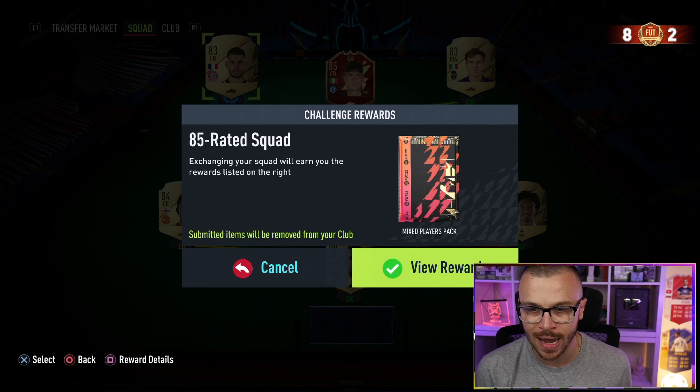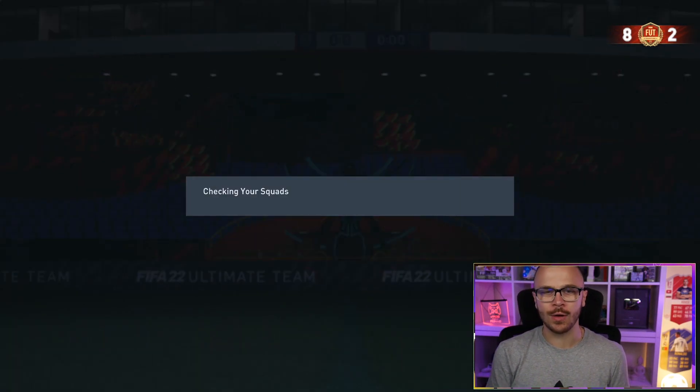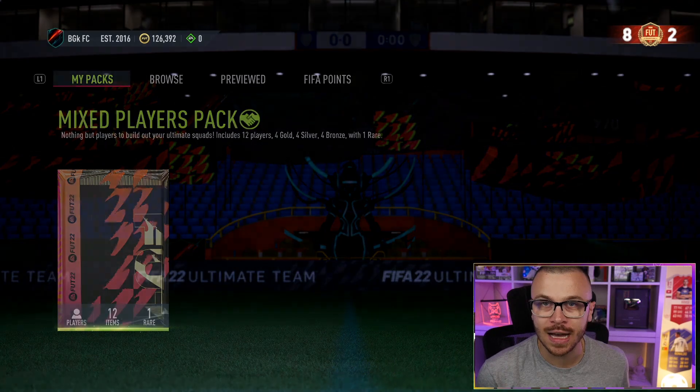I'm not gonna spend a single penny on the SBC. Goodbye Cordrado. Goodbye Hernandez. Mixed players pack. According to footbin.com, the price of Dante is 90k, but we can actually make some coins back by opening these packs.